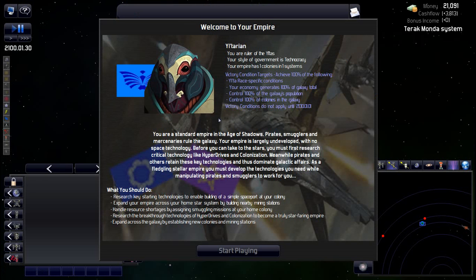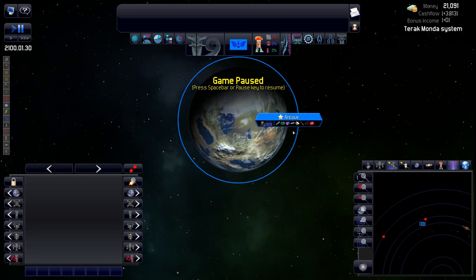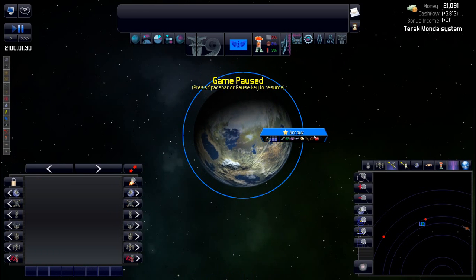Our game is generated. We are the ruler of the Yoltas, government style is technocracy, one colony in one system. Victory conditions are all at 100%. After hitting start and unpausing — wow, one, two, three, four, five, six, seven, eight resources on this planet! I can't even list them all in this window. I've never seen eight before — I've seen seven, but never eight. Very cool.